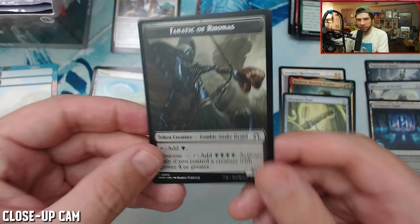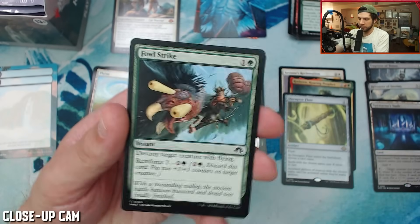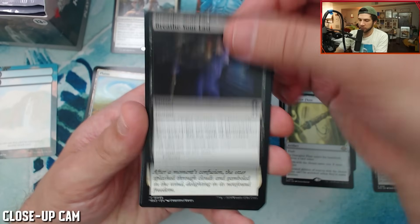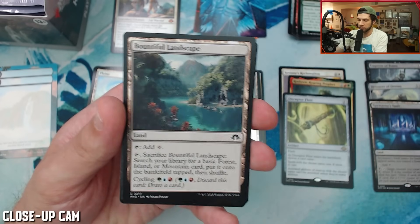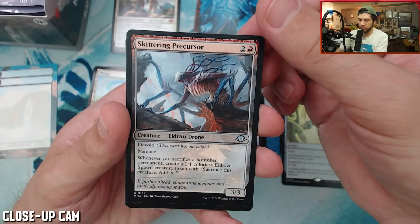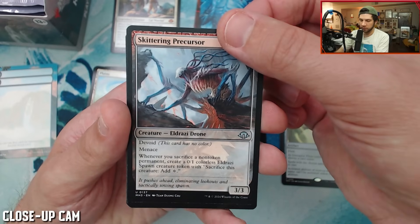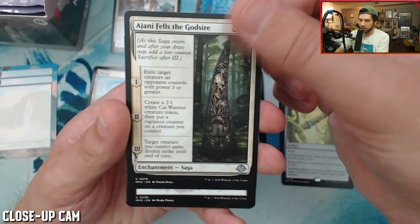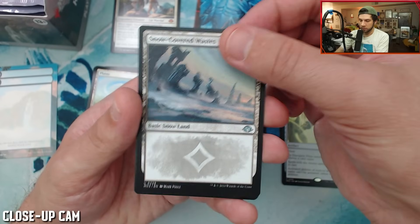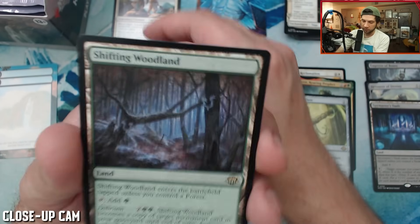Fanatic of Ronas — I hope this is a harbinger of things to come. Card is so pushed. Petrifying Meddler. Come on, something really spicy — we haven't hit a fetchland yet. Fetchland would be cool. Let's get a Polluted Delta. Skittering Precursor: whenever you sacrifice a non-token permanent, create a 0/1 colorless Eldrazi spawn creature token, sacrifice a creature. Ajani Fells the Gods, another Snow-Covered Waste.